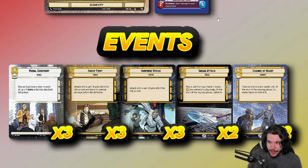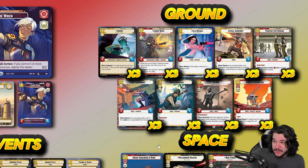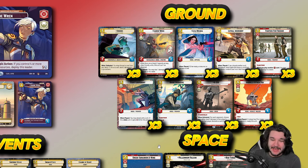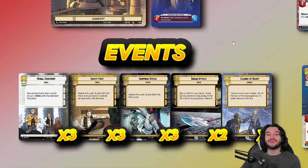Three copies of Surprise Strike — really really powerful. Attacking with a unit and getting plus-three is one of the best ways to pump absurd amounts of damage into your opponent's base. For example, turn three Fleet Lieutenant, attack with Sabine, hit their base for five points of damage; then turn four Surprise Strike — you've already done eleven points of damage. If you've readied Sabine with a second Surprise Strike you could be looking at seventeen points of damage by the time you've finished your Sabine turn, which is just absurd. Surprise Strike is one of the best if not the best reason to run an aggro deck in yellow.